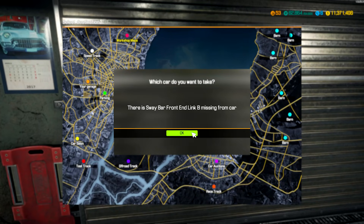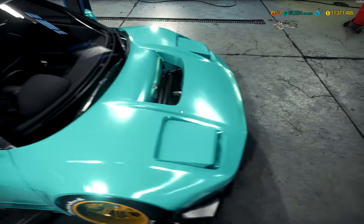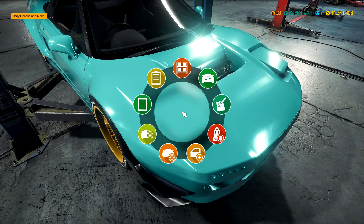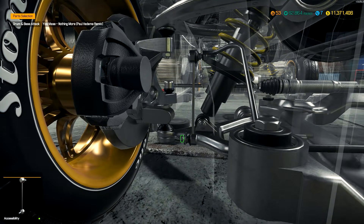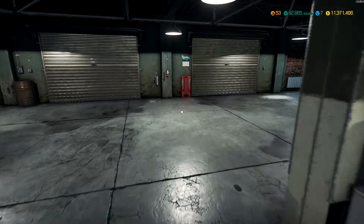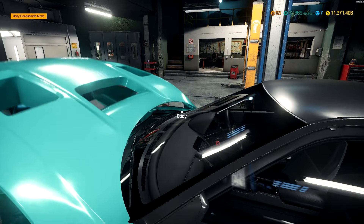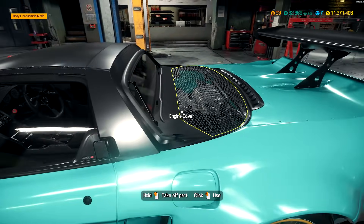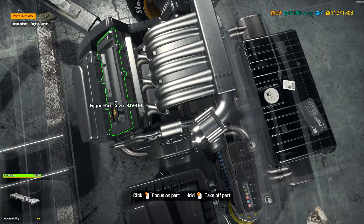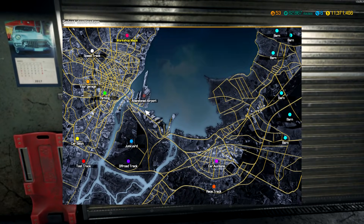Let me take it for a quick little spin. We're going to go to the abandoned airport. There's a sway bar front end link B missing from the car — oops. You're telling me I completely forgot to put a sway bar on? I'm kind of bad here guys. Who am I trying to kill? The front steering would have caused an accident. Can I drive it now? No oil — God, I'm all over the place today. The engine is in the back so I have to take off the engine cover and get some oil in there.